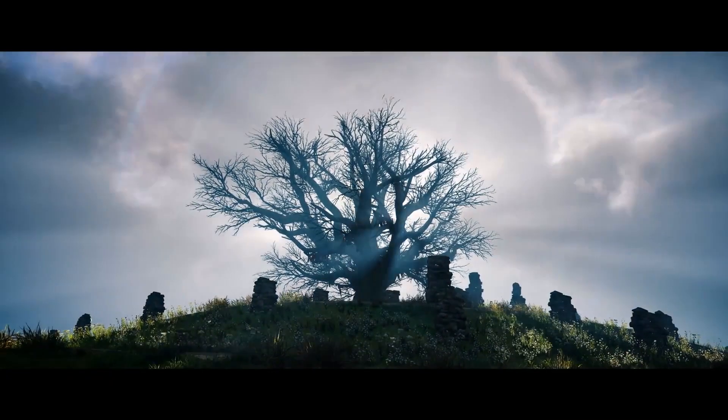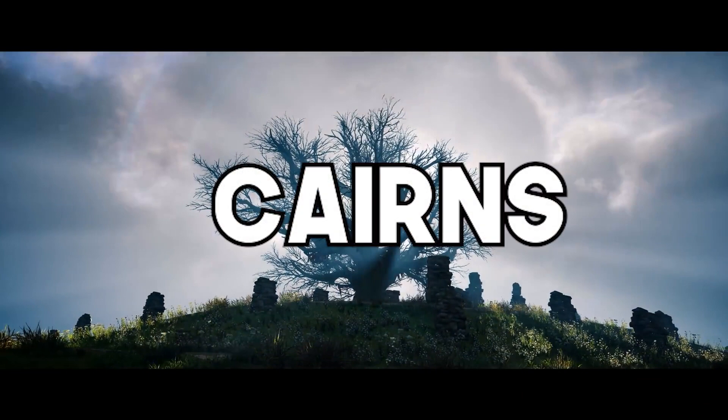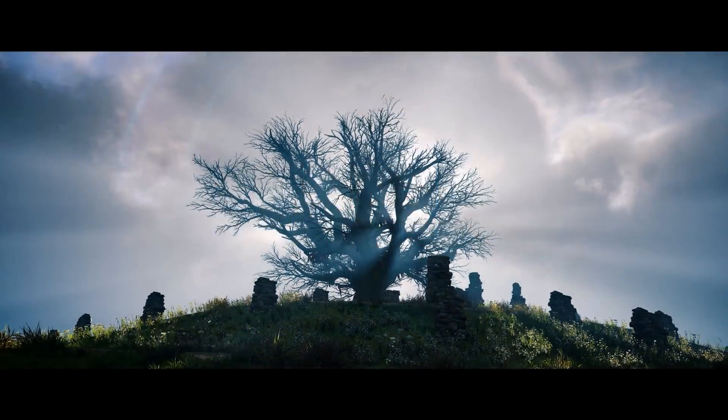This shot perplexed me a little, but after looking into stone piles it turns out these were cairns, which were used as indicators either to lead someone somewhere or show something was of significance. This means the tree is likely something important — perhaps a religious thing — and this does confirm that these stone piles are of importance in Assassin's Creed Valhalla.